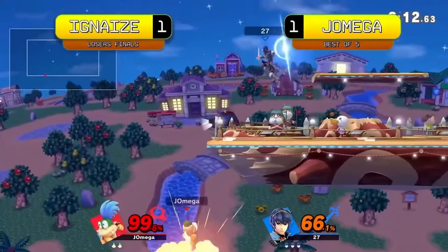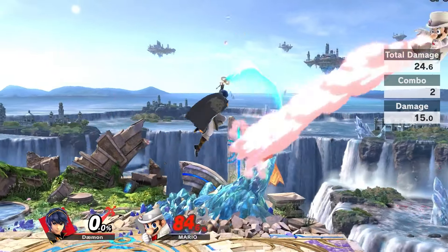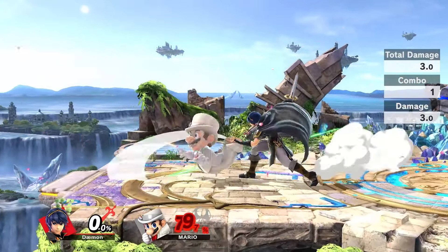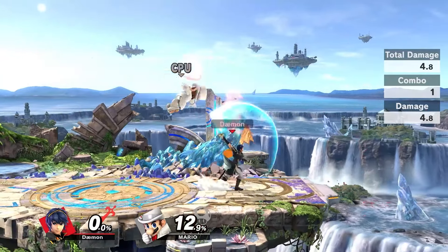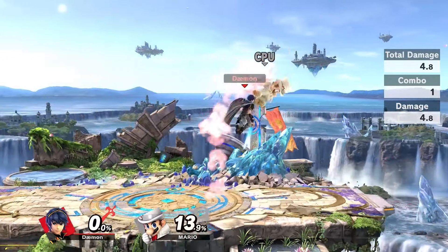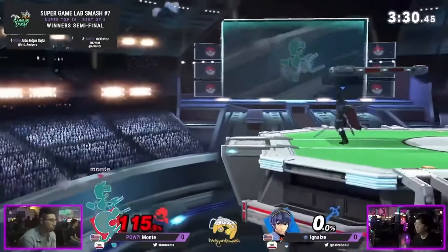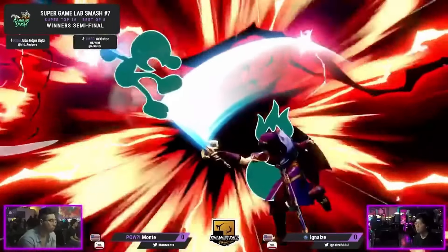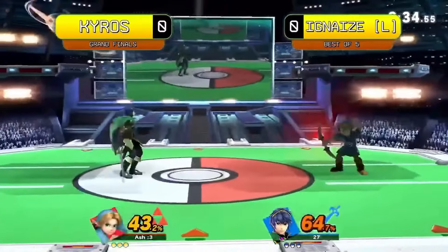Sour spots aren't always bad to hit — sometimes they can lead into combos that will kill your opponent. My best example would be the up air ladders that Marth can perform. Everything talked about in the video pairs well with sour spots, so make sure you have an understanding of everything we discussed. Sour spots commonly combo with Marth's tippers as long as you can get creative or understand the crucial parts of the character. Tippers are good, but sour hits have more potential to combo into some of Marth's most deadly options, and that's something every Marth player needs to understand, especially if you're going to pick him up as a main or secondary.